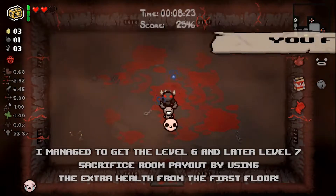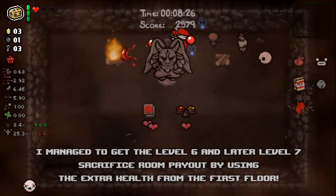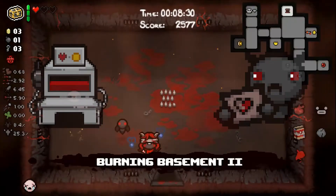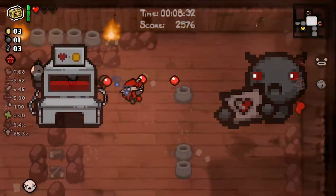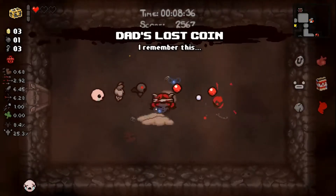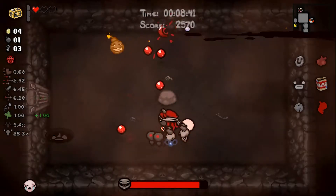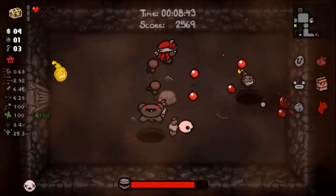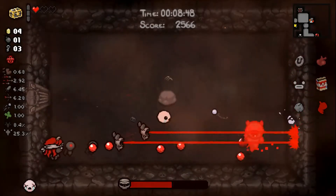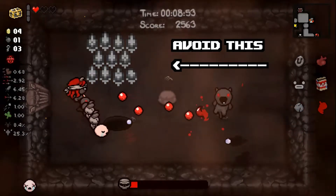We are smarter than that. If there is any health left, find a way to damage yourself for the amount of health left on the floor. One of the best ways to take controlled damage are the blood donation machine and the devil beggar. If none of that is available, you can also use the curse room door. This also has the benefit of counting as self-inflicted damage and will not impact your devil and angel deal chance if you haven't beaten the boss yet. Another way of taking half a heart of damage is touching fires, though this will affect your devil and angel deal chance.